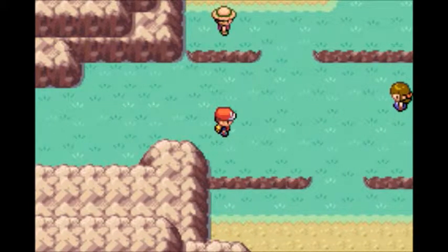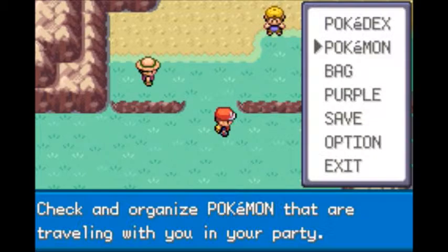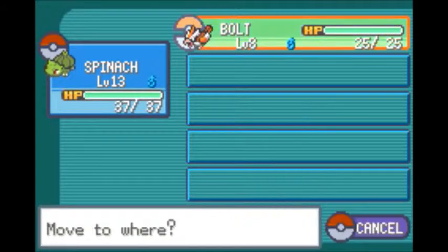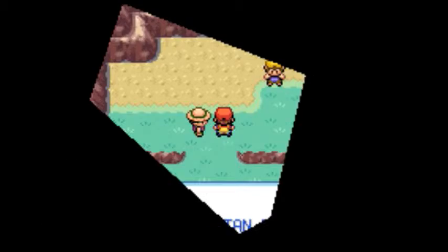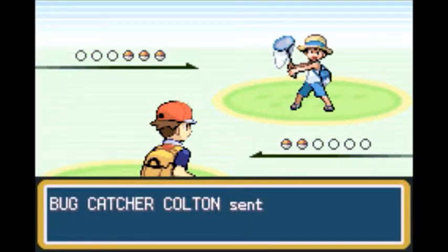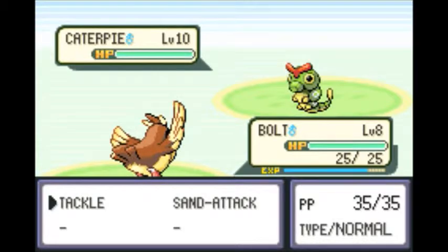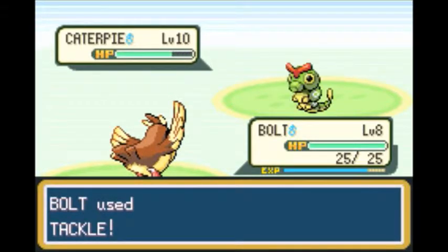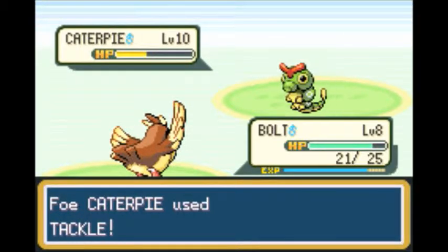On this route there are a lot of trainers to battle. I'm only going to battle the required ones and maybe handle the rest off-screen. We're going to switch in Bolt, a flying type, against a bug catcher — it's a good idea to send birds against worms. Except we don't have any flying-type moves yet. I totally forgot about that. Kind of embarrassing.